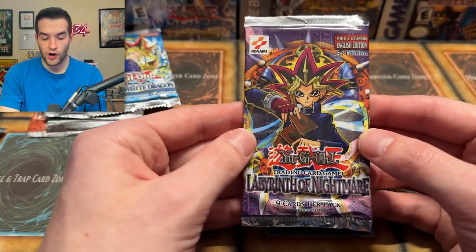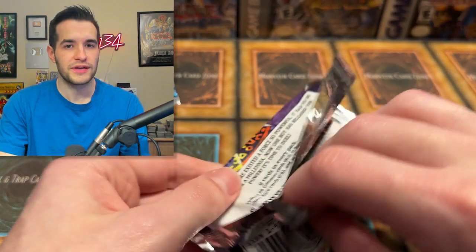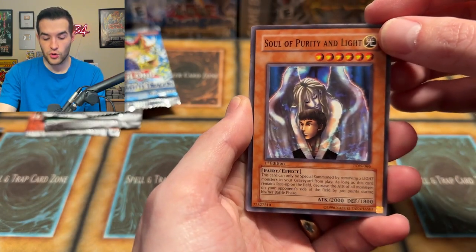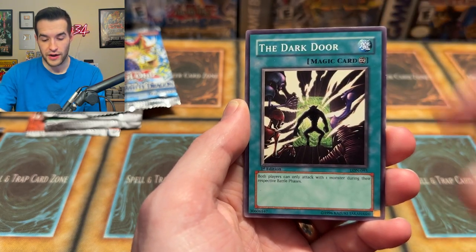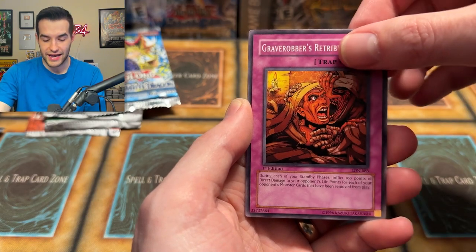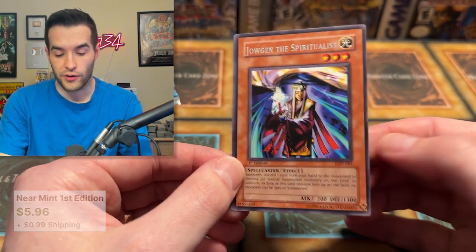Back to the old school, which has been on fire recently. First edition Labyrinth of Nightmare — can we get a Dark Necrofear, Mask Beast, Last Warrior from Another Planet? Maybe a Gemini Elf? We have Soul of Purity and Light, Deal of Phantom, The Flying Fish — you're granted your wish if you see this Flying Fish — Crimson Sentry, The Dark Door, Dream Sprite, Grave Robber's Retribution, Gadget Soldier, and Jougan the Spiritualist — a crazy rare that was used in an OTK with Last Turn. Still cool to see.